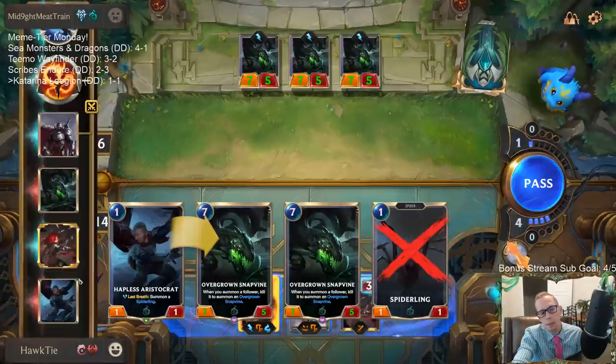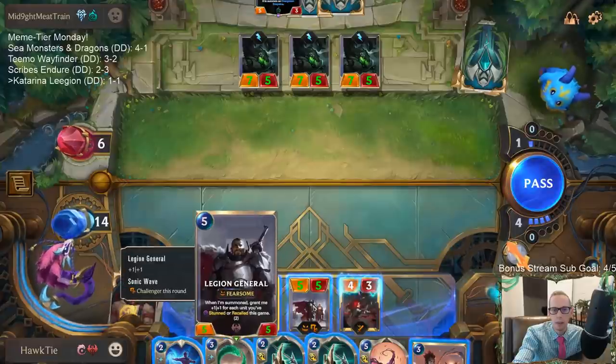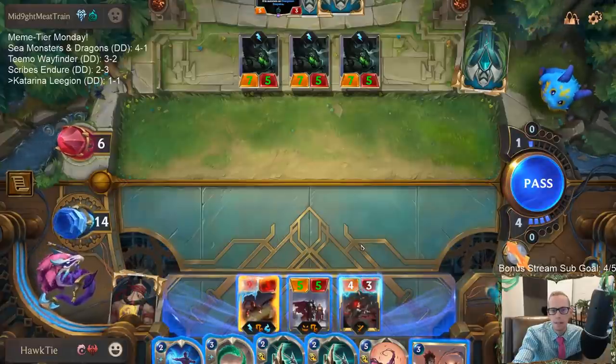It's Hapless Aristocrat! So it dies immediately. Okay, that's pretty good. They have to block otherwise they lose - they need another Hapless Aristocrat.